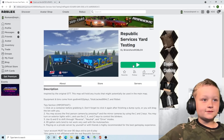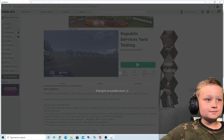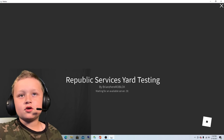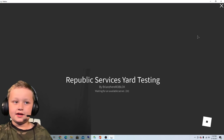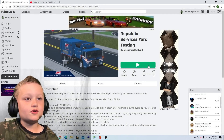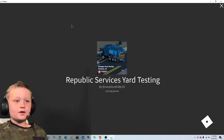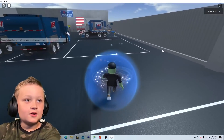All right, Republic Services Yard testing, hit play. Starting the game, here we go, it's loading. Sometimes if it doesn't really load, you can go up in the corner, click X, and go back in. It's taking a while so I'm gonna try leaving and coming back — and there we go! Whenever that picture pops up, you may be in. Here we go, now let's get going.